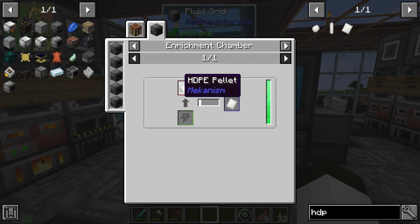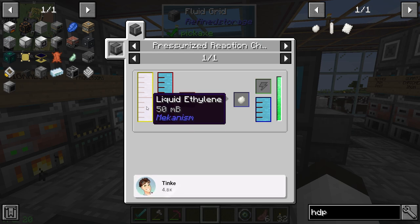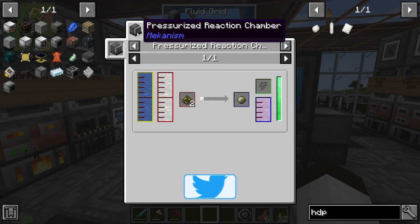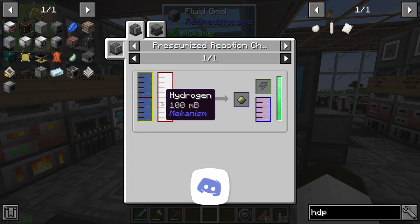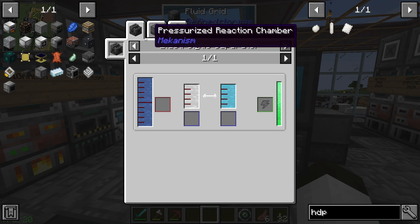To make HDPE sheets we need an enrichment chamber, and we have to get pellets which take a pressurized reaction chamber. From that we need liquid ethylene which takes a condensating machine, and we get ethylene which again takes the pressure reaction chamber — so we need two of those. To get hydrogen we need an electrolytic separator, so we've got a bunch of machines to make.